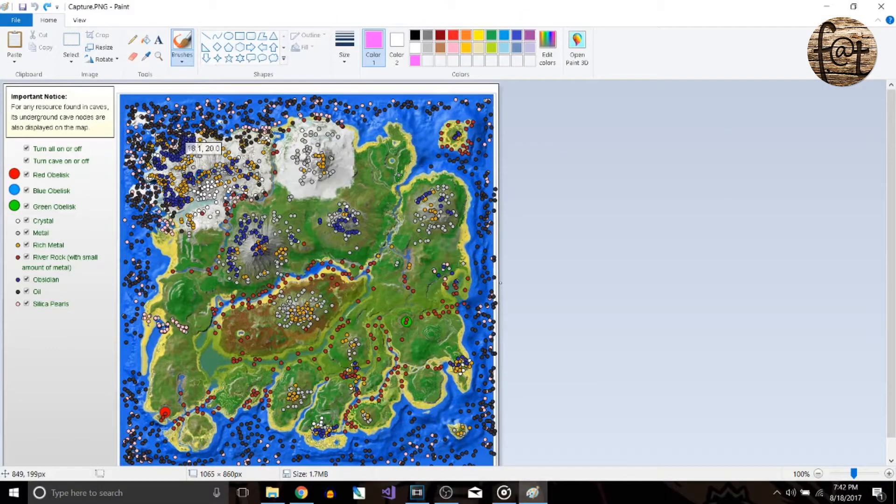For my third piece of advice, going back to that resource map — know where the enemy tribes are, where the resources are, and what their travel paths look like. For example, if I'm looking at this resource map and I know there's a big tribe at the Hidden Lake and maybe one at Carno Island, I'm not going to position myself near the big mountains they'll be flying to for resources. They're going to be flying over my base constantly, so I'll stay away. Over in this other area, silica pearls aren't heavily dense, so enemy tribes are more likely to fly toward the well-known pearl areas instead.